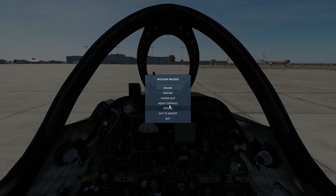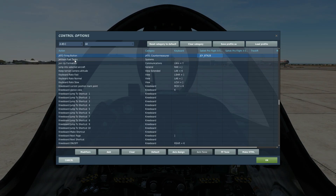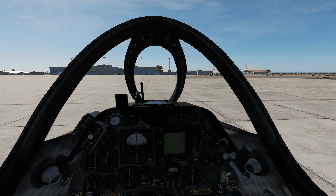Next we need to look at our controls — we've only got one. It is going to be the Jato firing button. That's what we're going to fire our countermeasures with. Next we'll fire the engine up and get airborne.